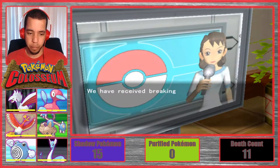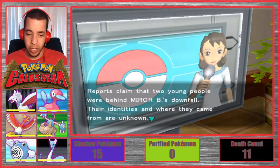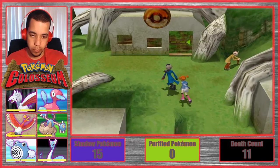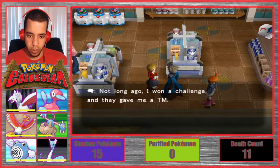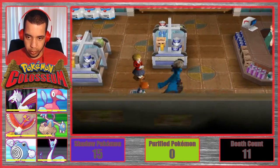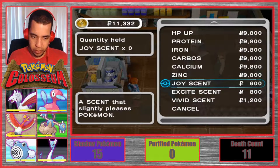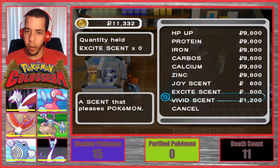Breaking news: Mirror B, the brutal crime lord of Pyrite Town, has been defeated and driven out of town. Reports claim that two young people were behind Mirror B's downfall — their identities and where they came from are unknown. Thanks to their heroic work, Pyrite Town should hopefully return to its peaceful ways. How come I can read when I do that but I can't read any other time? Let's stop in here. They gave me a TM — I'm pretty sure the TM sucked. Sight Scent? A scent that pleases Pokemon. Joy Scent? What does that do? Someone let me know — I don't have a clue.